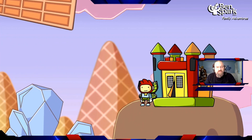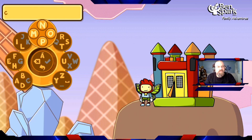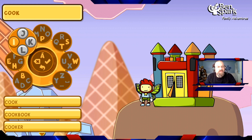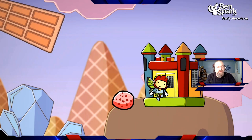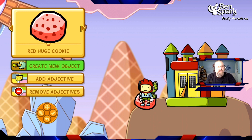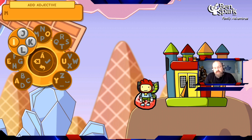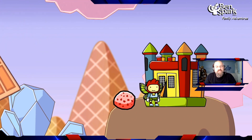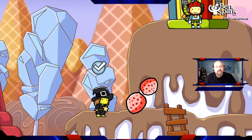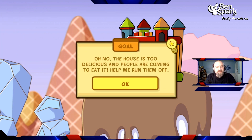I create a new object — a cookie, because that's a sweet treat. I add it to the ground and it becomes a massive red cookie. I need three objects, so I'm going to use a special word that comes with the new Megapack: 'mitotic.' What it does is the object will continue to split over and over again. Now it's split and made more and more. But the witch is upset — the house is too delicious and people are coming to eat it. I have to help her run them off.